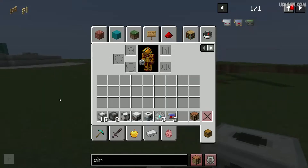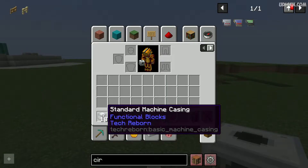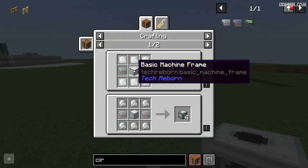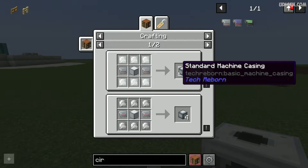After that, prepare these materials for the Grinder. You need 18 pieces of standard machine casing. You can craft this with the recipe using aluminum plate, basic machine crate, and electronic circuit — four pieces.